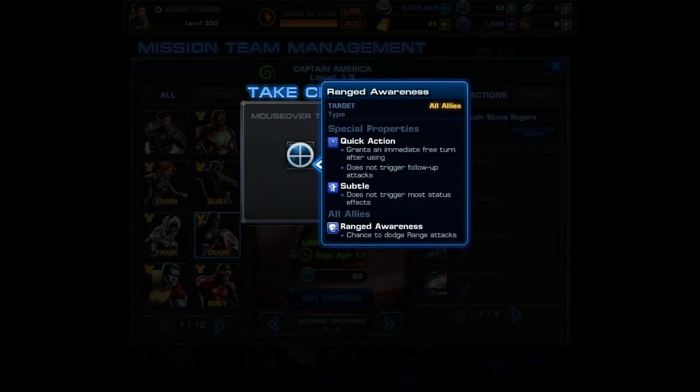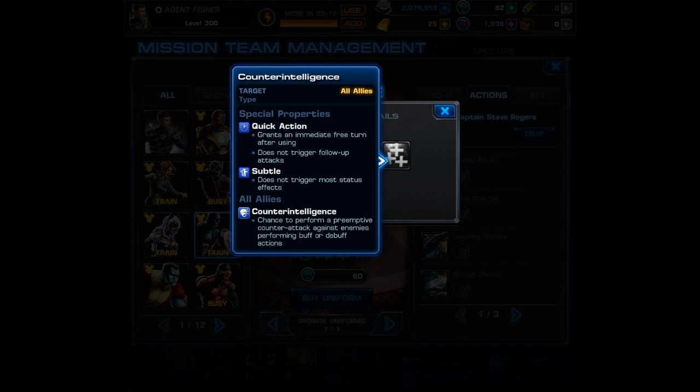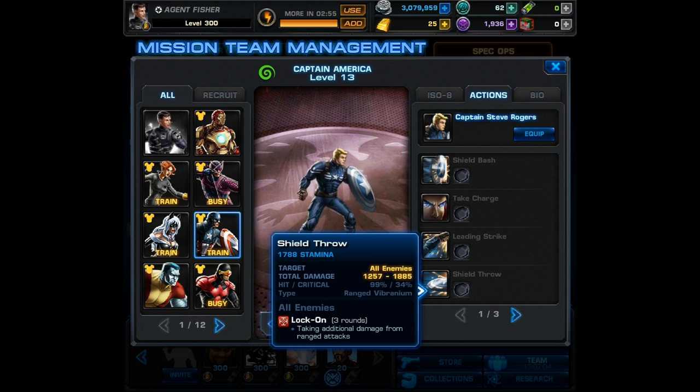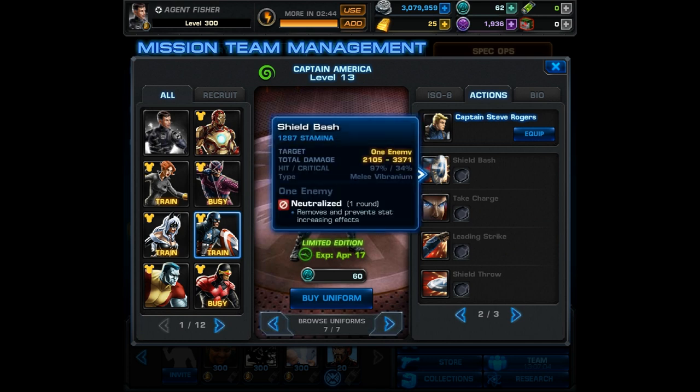This is where it really gets interesting — Steve Rogers' level 2 is a multi-function quick action. It starts out on ranged awareness, giving a chance to dodge ranged attacks. Next you can switch to offensive operations, which gives a chance to perform a counter-attack when an ally is attacked by melee. Finally, counter-intelligence gives a chance to perform a preemptive counter-attack against enemies performing buff or debuff actions. Depending on which quick action you choose, abilities gain different debuffs. Ranged awareness leads to the first page where leading strike causes flanked, and shield throw causes lock-on.